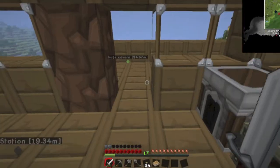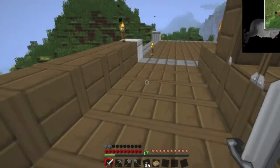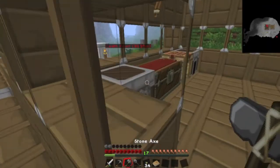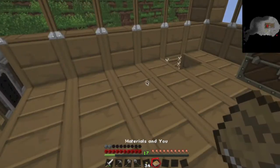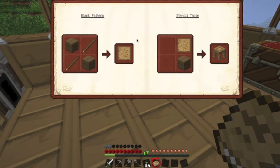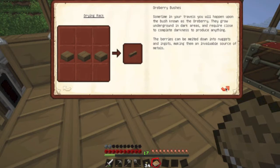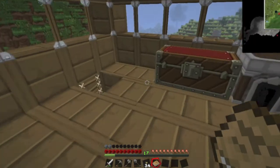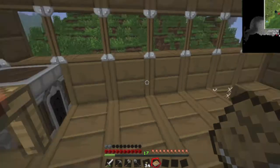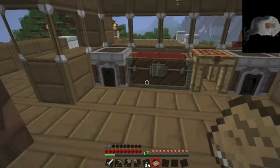Anyway, this is a beautiful path I made here. Since we're going to start making this — okay, we need wood now. One, two, three. Okay, now I'm going to start making the forge.